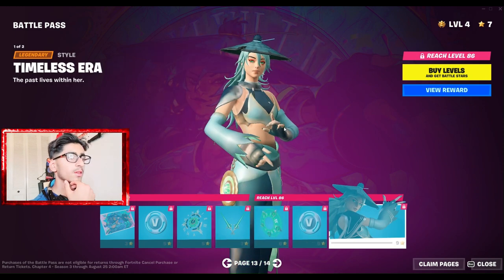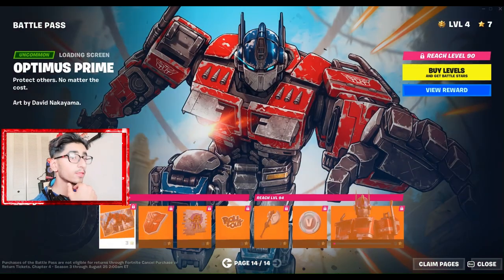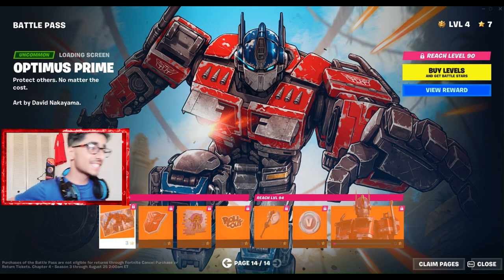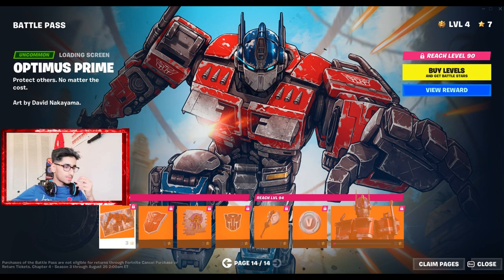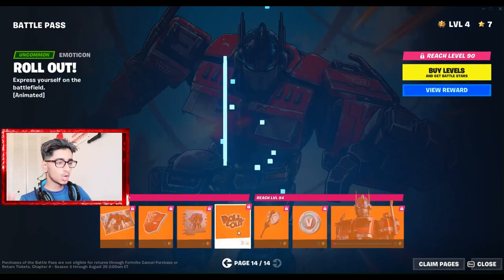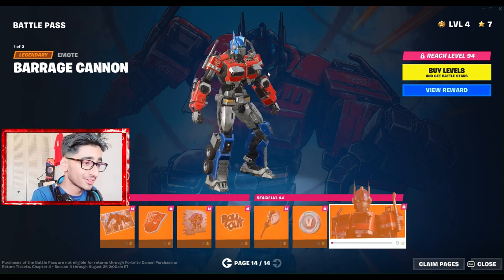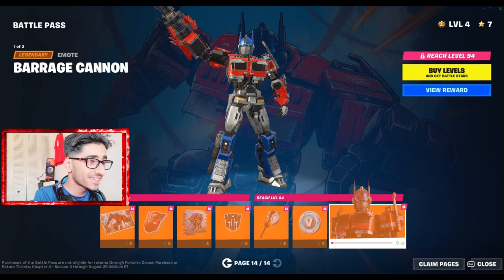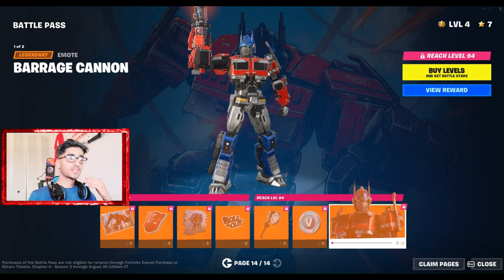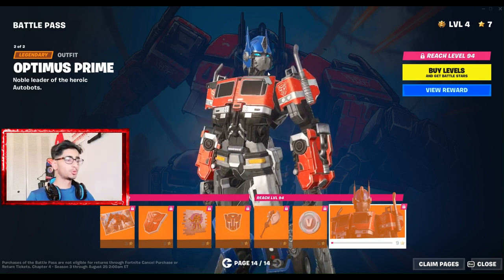Then we have Optimus Prime — the main guy of the season. This is actually what everyone might be waiting for: the Tier 100 skin. Such a good skin. Who knows, we might even get Bumblebee and all that. Optimus Prime in Fortnite — look at how sick he is. He even has a Mythic Cybertron Mythic Pickaxe, which is actually pretty cool. We're gonna be grinding all that to get this skin. That was it — make sure to drop a like and subscribe and I'll see you in the next video.